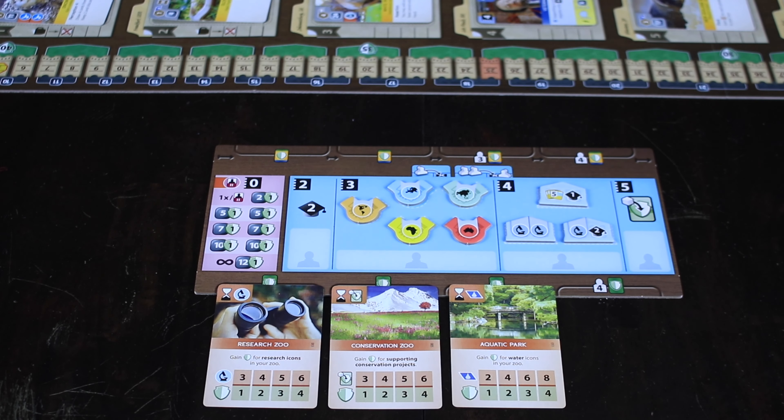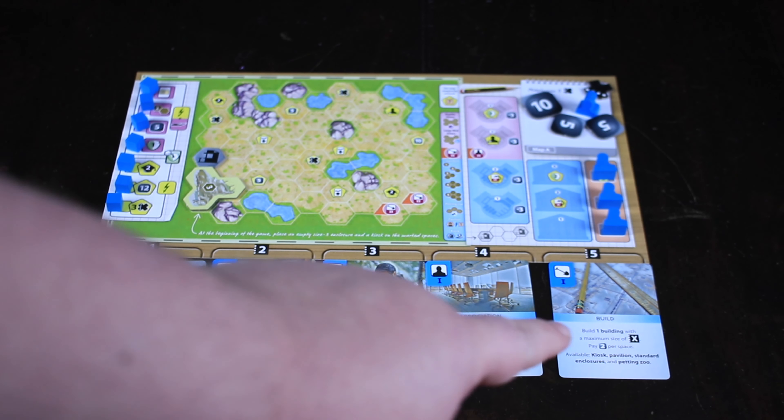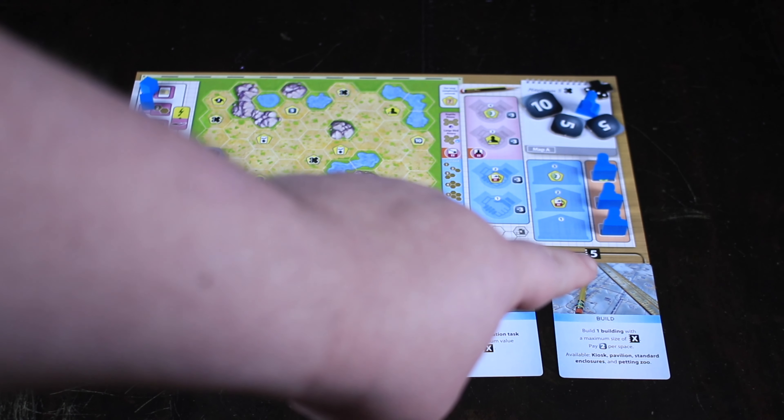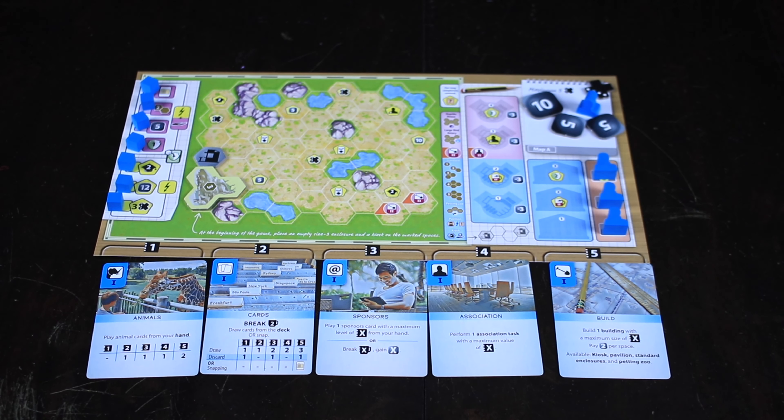This little board here shows extra actions available later in the game — basically different zoos from around the world that we can partner with to make some of our actions even stronger. We also have these little graduation cap tokens, which represent a knowledge track. On the main player board, the further down you are on the knowledge track, the more cards you have access to and the more variety of things you can draw. On the far side of the board is a very important but difficult action — basically donating to a conservation cause. Some starting conservation projects are along the bottom, and throughout the deck we're introduced to additional conservation effort cards, which largely give those green shield points.